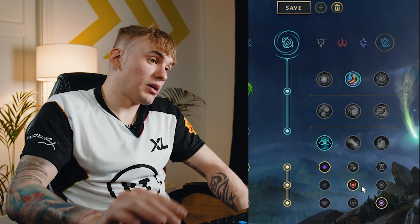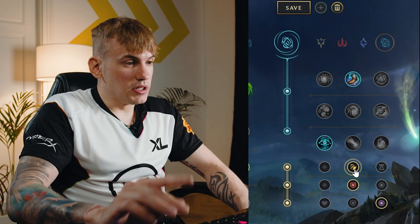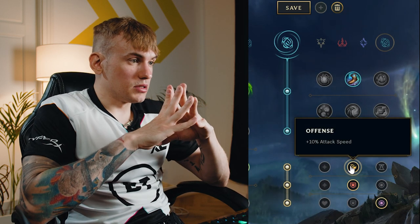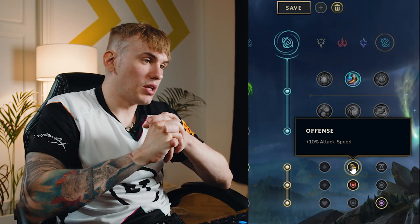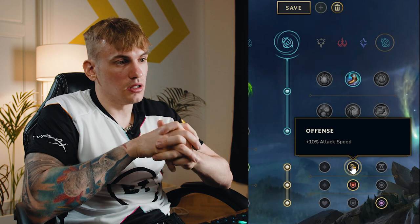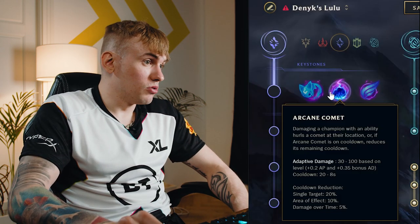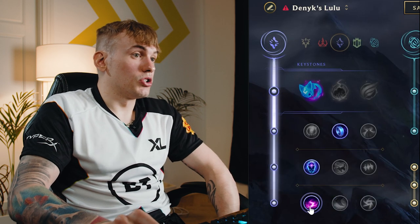I really like sometimes to go offense attack speed if I have Spellthief and I'm able to attack enemies — usually when enemy has a melee support without much engage, like Braum. The second rune page you can go is Aery, Mana Flow Band, Transcendence, and Scorch.